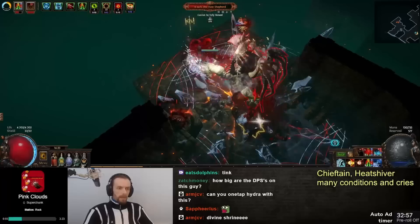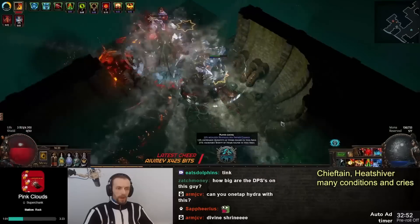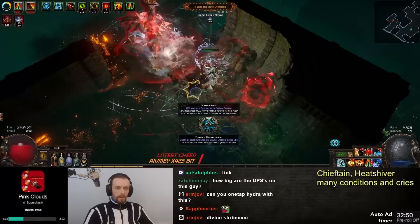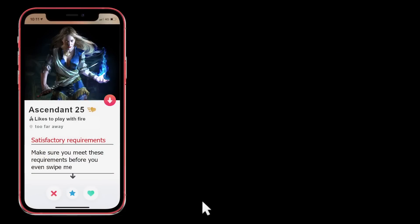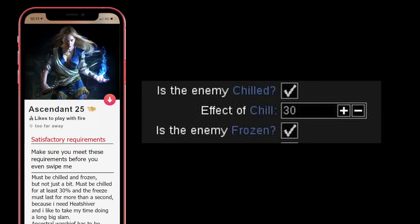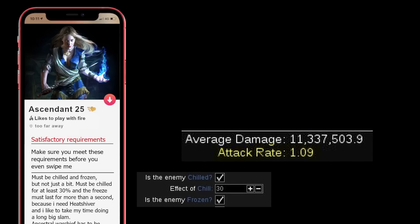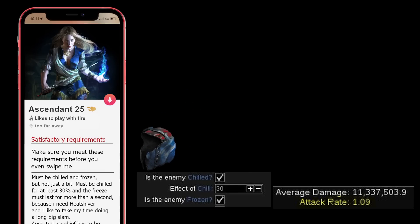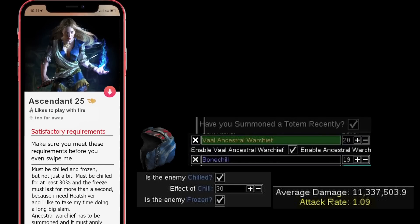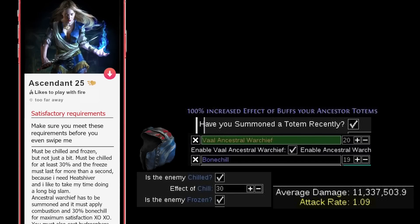As I mentioned, this build has so many different conditional things and requirements in order to have all the damage. The list of requirements is almost as long as a list of requirements for guys on girls' dating profiles. It must be chilled and frozen — but not just a bit. It must be chilled for at least 30% and the freeze must last for more than a second, because I need Heat Shiver and I like to take my time doing a long big slam. Ancestral Warchief has to be summoned and must apply Combustion and 30% Bone Chill for maximum satisfaction. Xoxo.